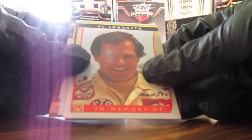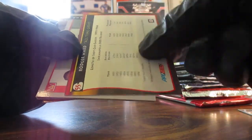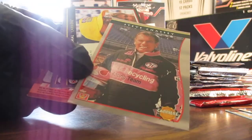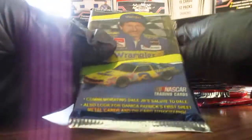In the eight-card jewel case pack we got Al Laquasto, a checklist, Roger Ward, General Norman Schwarzkopf pays a visit, Steve Chassie, Bobby Rahal, Emerson Fittipaldi, and Dale Jarrett to round out the eight-card jewel case pack.